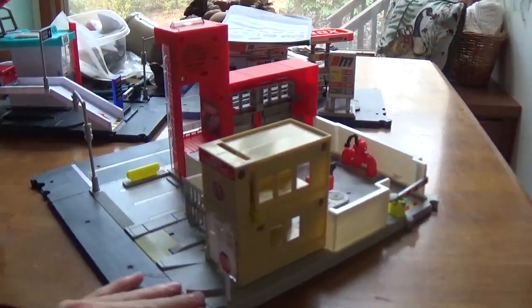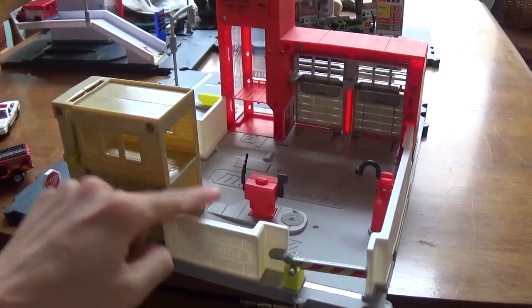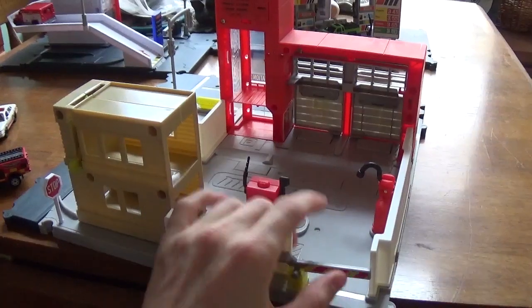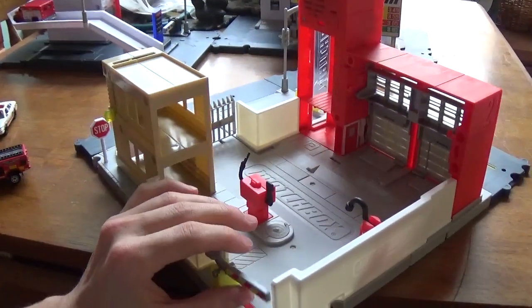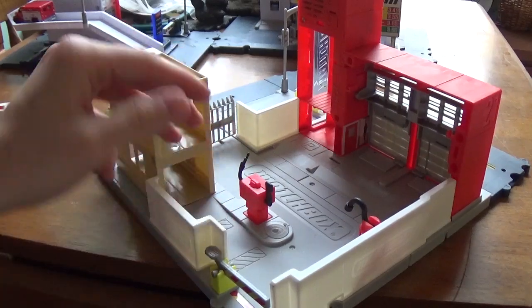Let's take a look at the actual interior. The white pieces here — these are permanent installs. It has that in the instructions; it tells you some of the stuff you can't rip out. You're not supposed to be able to, though I bet you could — you'd just break it.